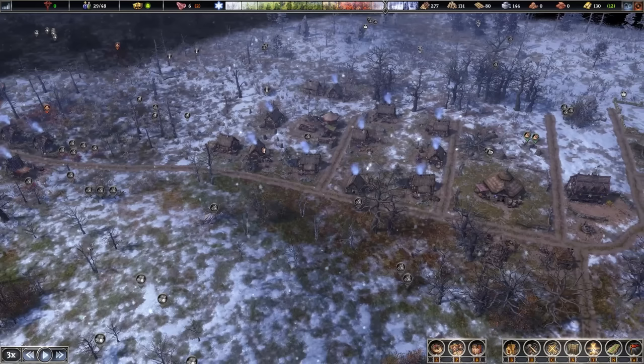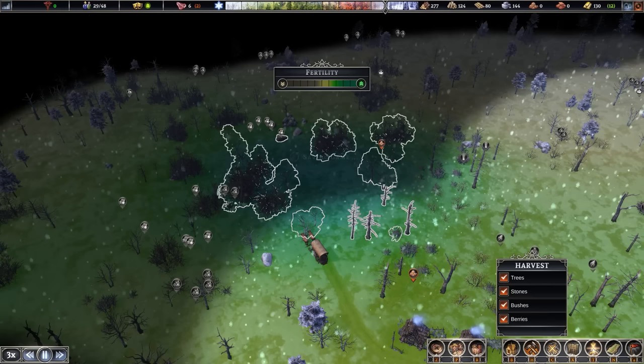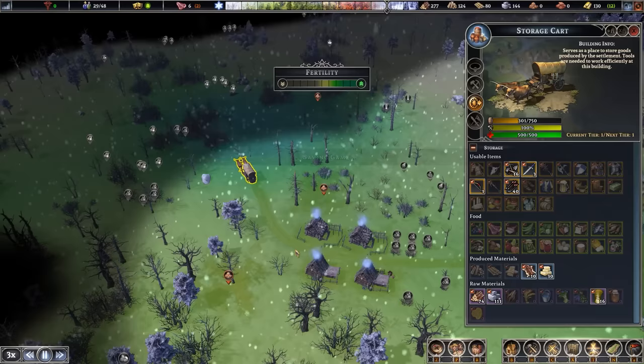We know this is the fertile area that we want, so we'll clear this rough area. The cart is already here, so everyone's going to run over and load up the cart with all this stuff. We've already got 74 logs and 111 stone in there — it's actually got some willow in there too, interestingly. Let's tell that not to be stored here anymore, but they'll pick it up if they need it.